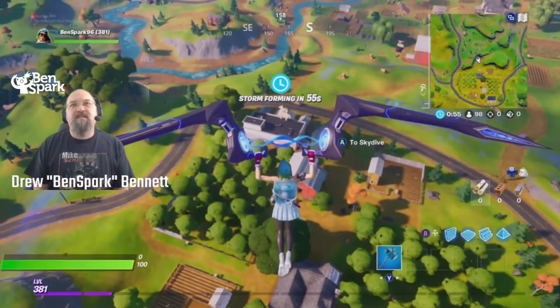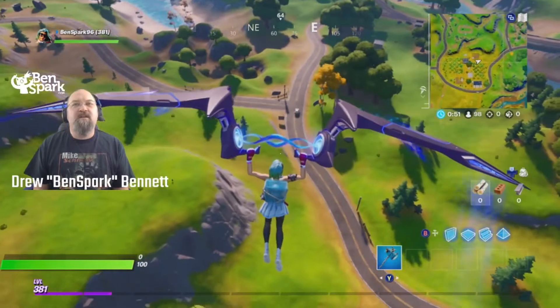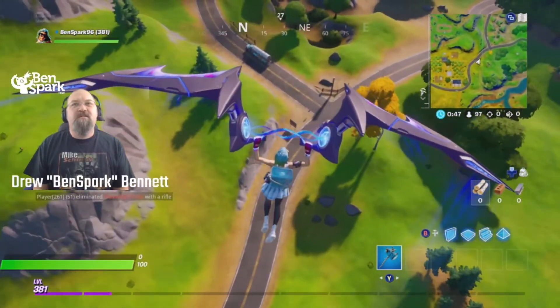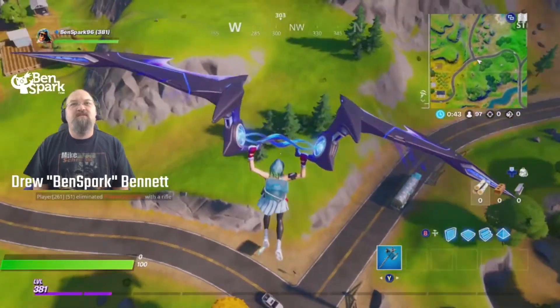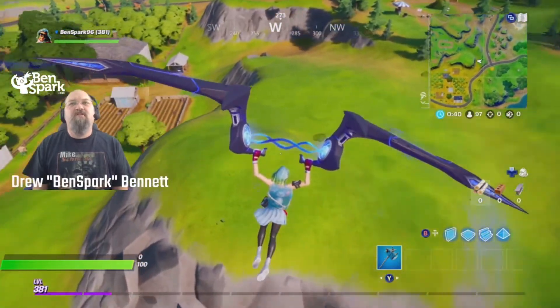Now you might think that that sign over there with the llama is the farm sign — it is not the farm sign. The farm sign is actually this sign over here. You see the shadow in that sign? That sign says farm. And right here in the middle of it is our roaming gnome.